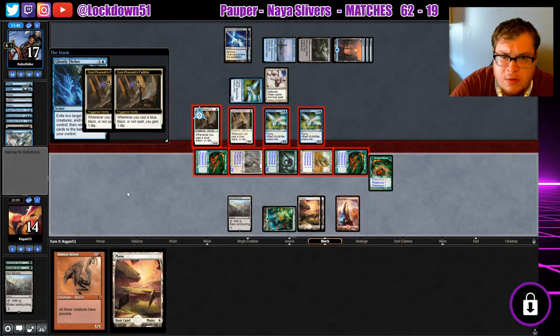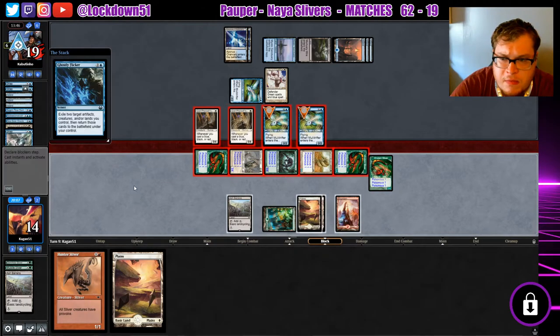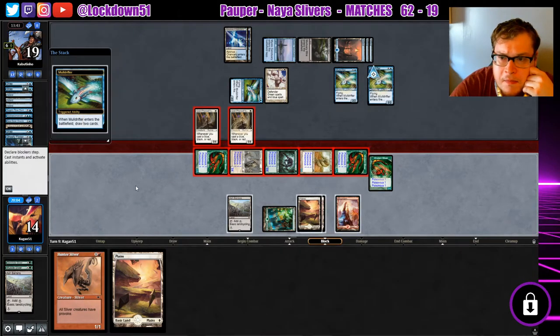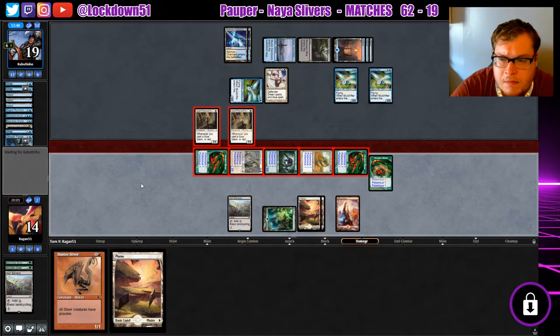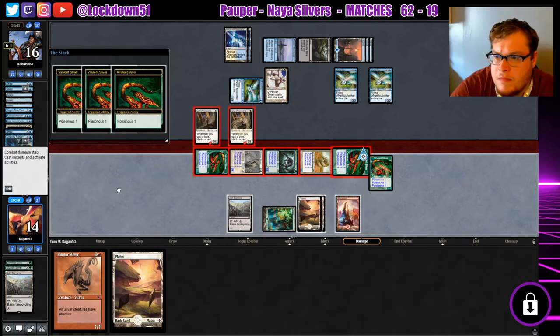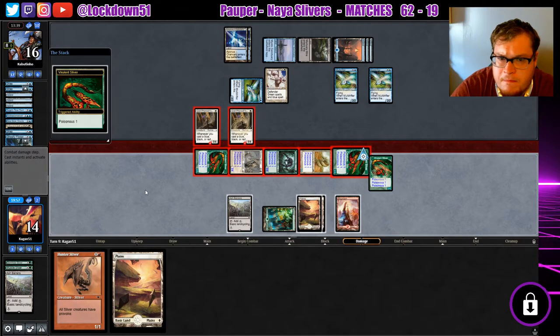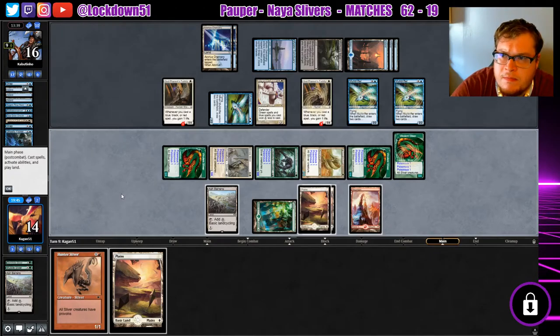Ghostly Flicker on their Muldrifters. Still take three Poisonous. One Prohibit, two Prohibit — they gotta have the other Prohibit, right? Ten cards in hand — pretty ridiculous.